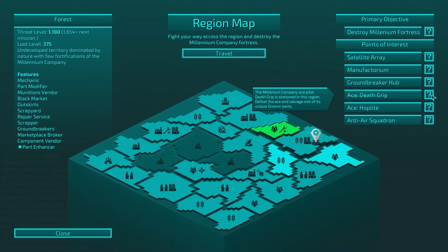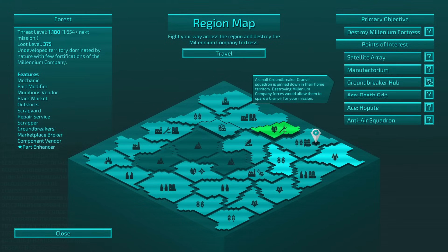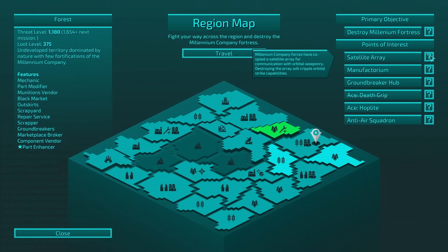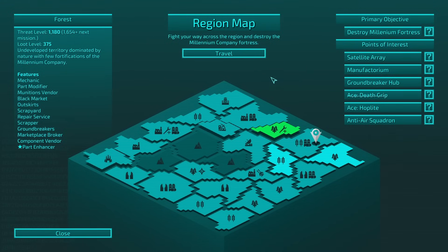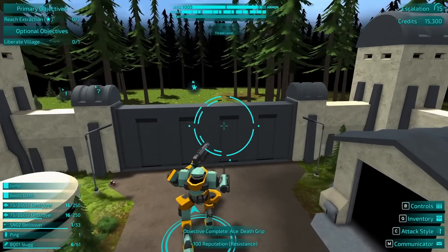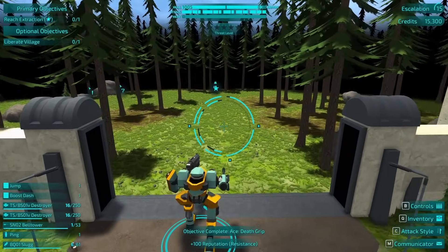It's not crossed off. We killed Deathgrip — I don't know. Okay, Manufactorum — Granvir part, Satellite Array. Crypto Orbital — oh, we want that. I think we're doing fine.